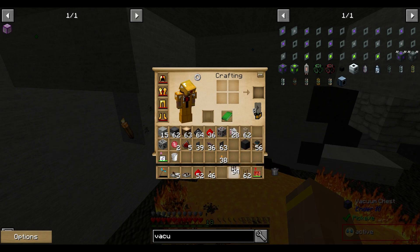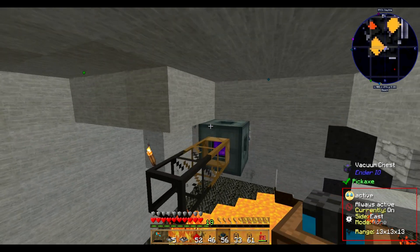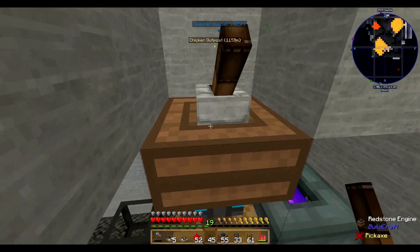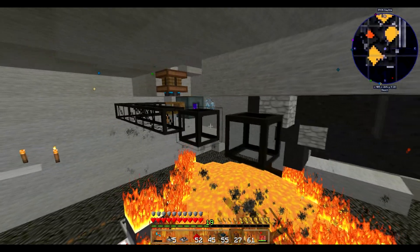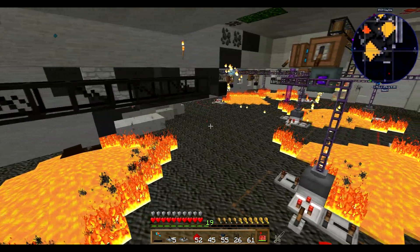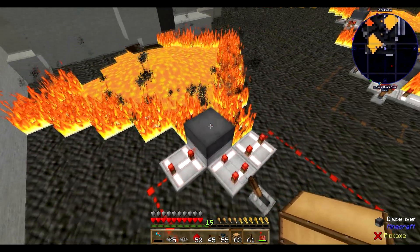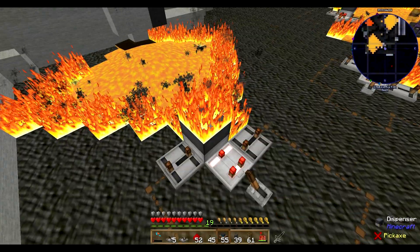There are more than one way to get the items out. Connect the vacuum chest with any kind of pipe — I'm using Buildcraft here, but you can use EnderIO or whatever pipe system you want. Just connect it to your storage system and pump it out. Connect a lever, set it on, and it starts pumping out. Put a chest as an endpoint and you'll receive the Grains of Infinity.